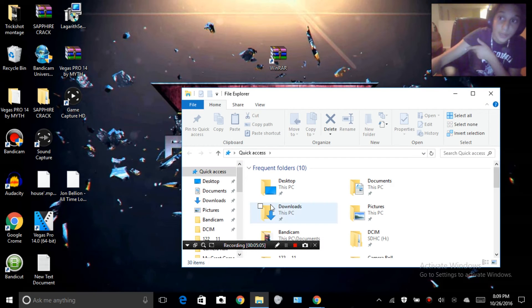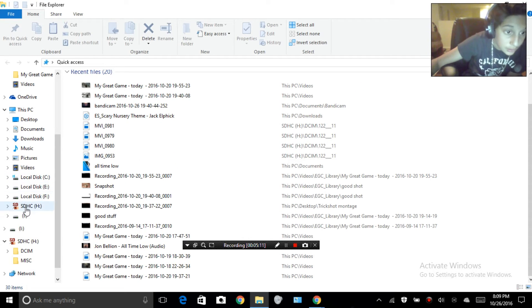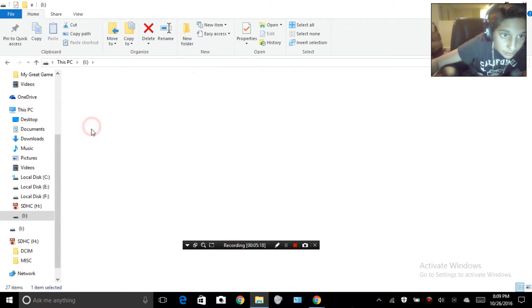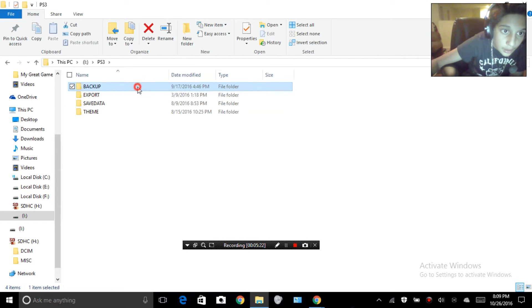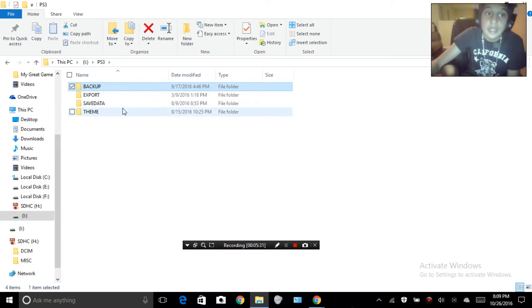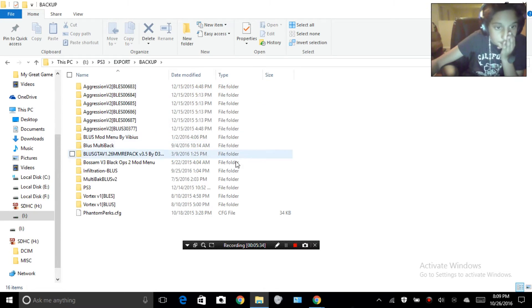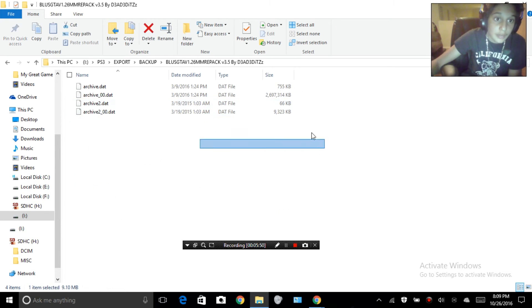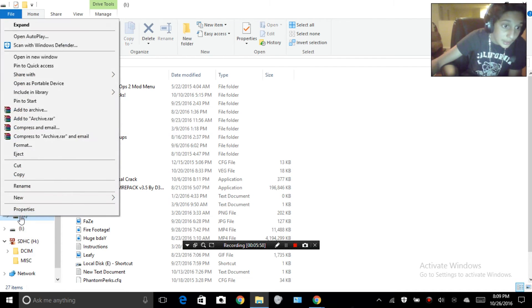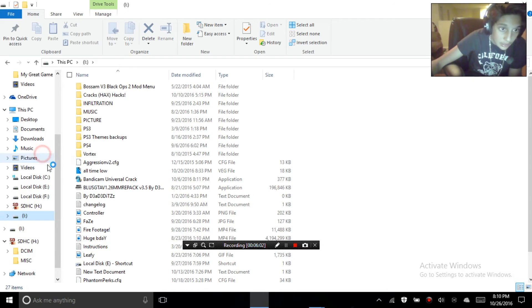Go to your USB and ignore everything else. There should be a folder called 'PS3 Backup,' then inside that an 'Export' folder, then a 'Backup' folder, and then something like a GTF file — something like 'BLUS GTA5 MMRE Pack' or similar. Open it and it should contain some DAT or backup files. That's how you know you did it correctly. Then right-click your USB and click 'Eject.'